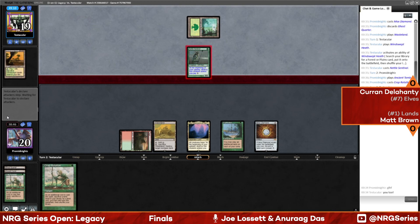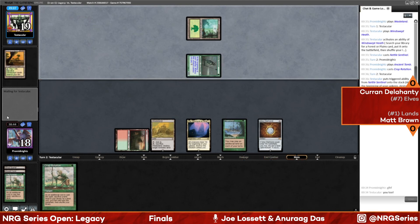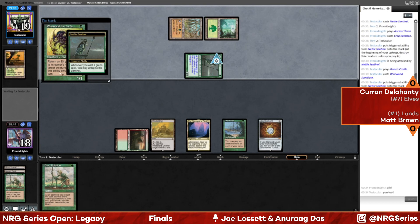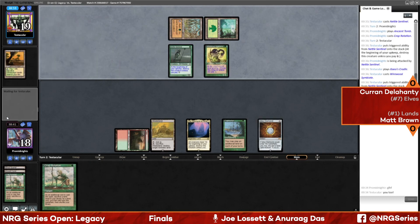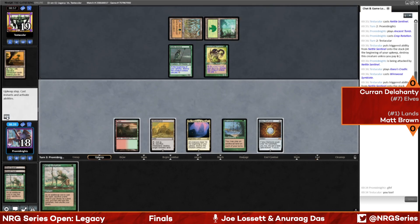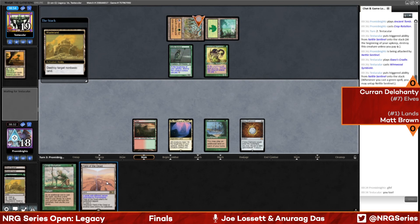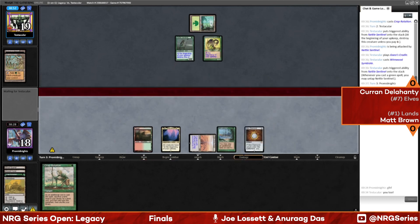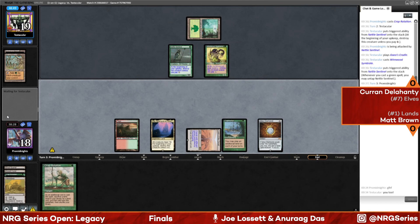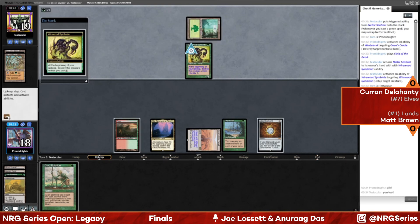Gaia's Cradle has been answered with the Wasteland, so maybe you just want to take the full control role, play longer, play slower, play safer. We literally saw in the last game that you could die on turn two, and Nettle Sentinel does enable some of those starts. Wirewood Symbiote is now in play, so we'll probably Wasteland that Cradle next turn and one of the creatures will die. This is functionally a removal spell, which means Curran is going to need another copy of Gaia's Cradle. And even if a second copy is found, there's another crop rotation waiting in the wings.